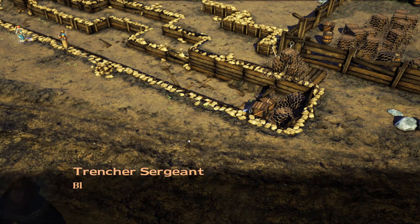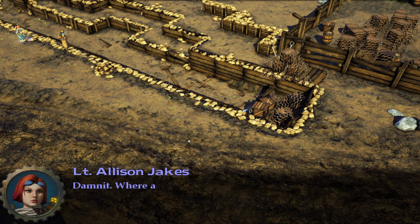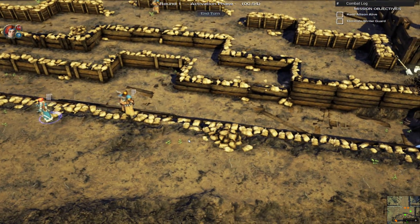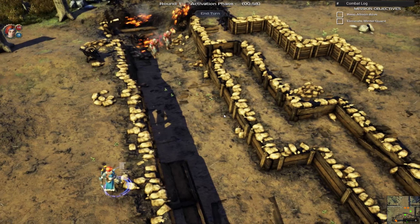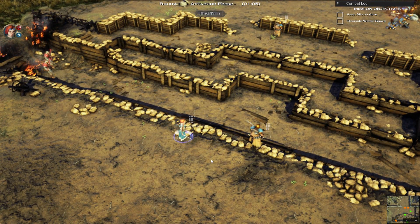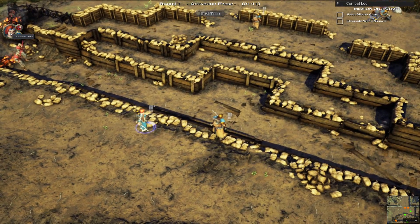Sergeant, report! Bloody Reds came out of nowhere, Lieutenant. No warning. Scattered our line and cut us off from the Commandant Squad. So we have some enemies off here to the side — we'll deal with them in just a moment. For those familiar with turn-based combat, this system will seem familiar. At the moment, we only have access to Lieutenant Allison Jakes, our hero. She has 16 hit points and 4 focus points.